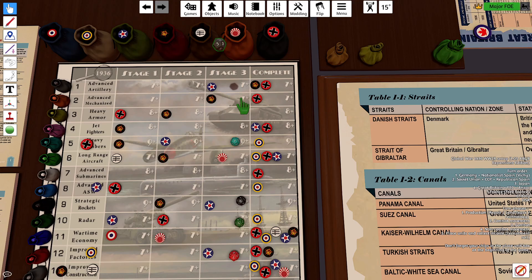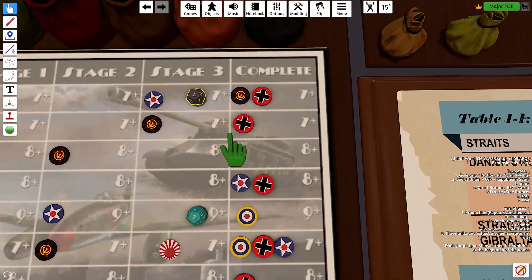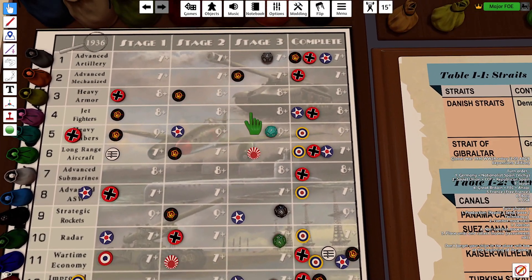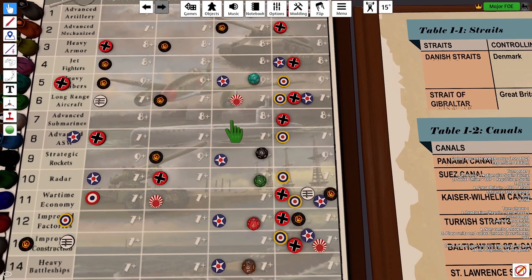First roll is advanced artillery, need a 7 or above. That's a 7, so that moves to stage 4. Next roll is heavy bombers, need a 9 or above. That's a 12, so that moves to stage 3.